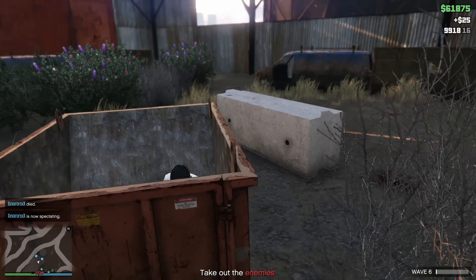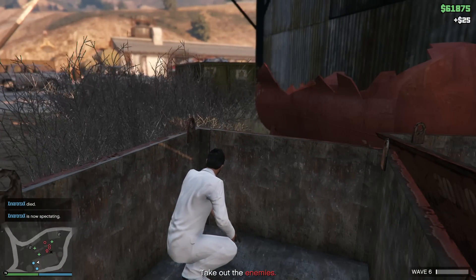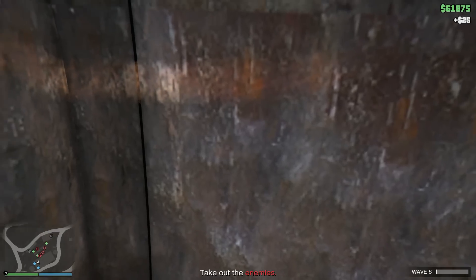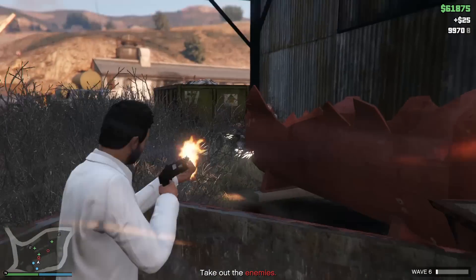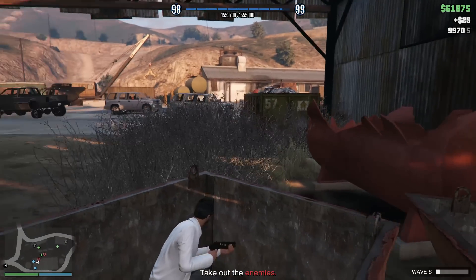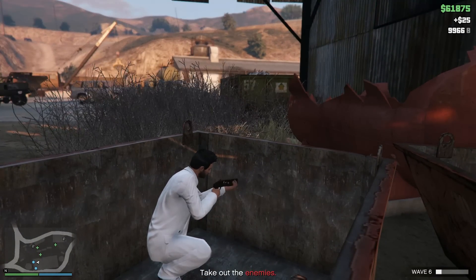I'm experimenting with first person and third person here — obviously third person is much better when you're in cover. One of the main things you want when you're in cover is a shotgun, because you want to shoot them with one shot. You don't want to take your time with them because there's going to be a lot of people shooting at you. So the sooner you shoot at them and the sooner you get back down, the better it is for you.